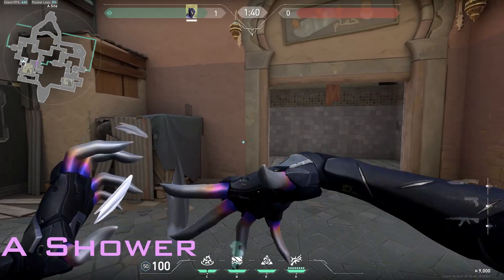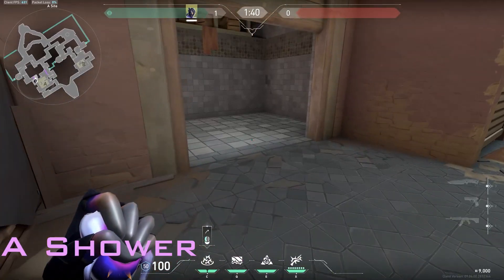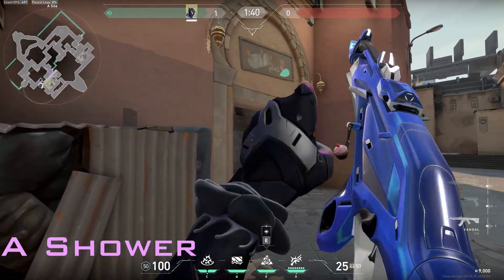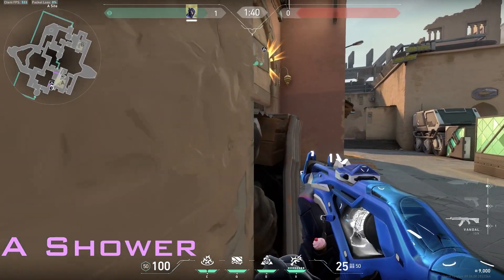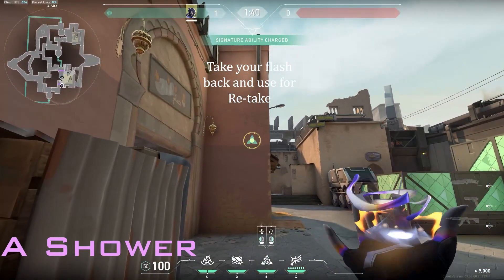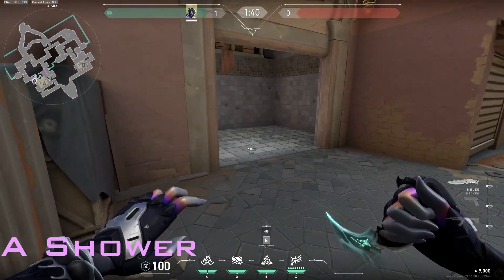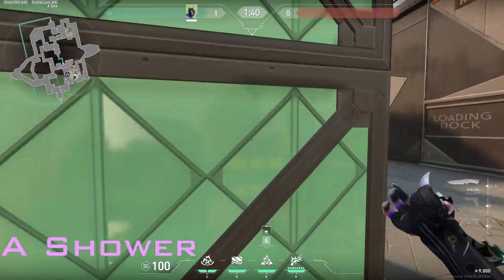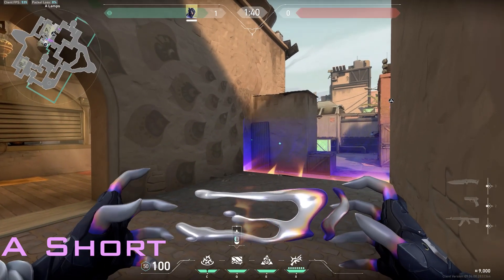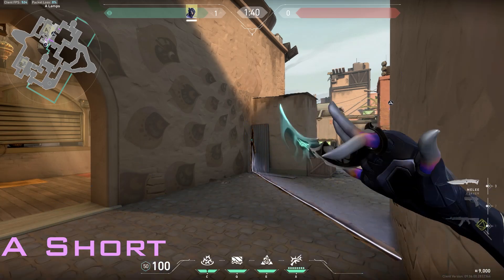If they are constantly pushing showers, even if you don't use the vines that's fine — you can use your flash. You can hide in this corner as the wall triggers, use the flash, and get kills. Ask your Omen or whoever your controller is to smoke, then reposition yourself if they are pushing showers every single round. You can, before the round starts, tuck into this corner and use this wall.